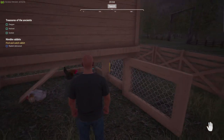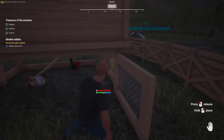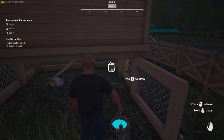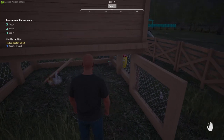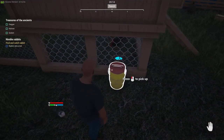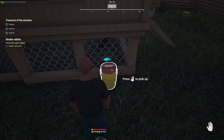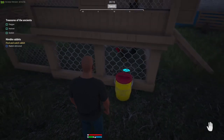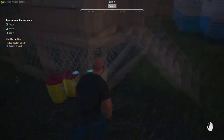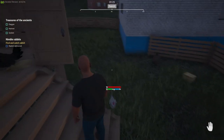One more thing — the water setup for the basic bucket system. This cooler/tank comes free with the ranch at the beginning. When you lay the cooler down, face the spout toward the chicken coop and hit E to install it, and it will fill up with water. I don't understand how this water tank keeps refilling on its own — it's kind of strange, like a magical jungle juice cooler that auto-fills.